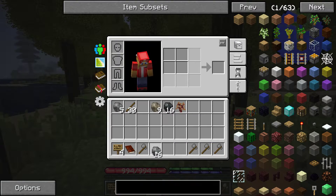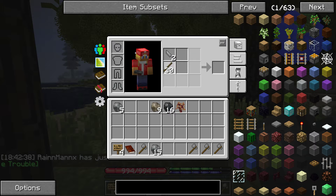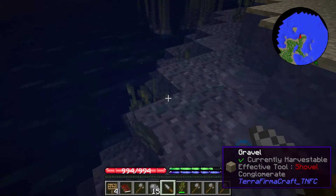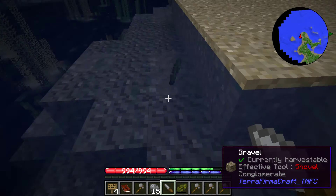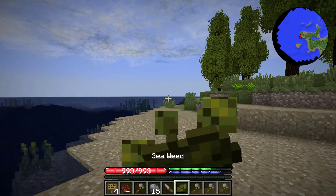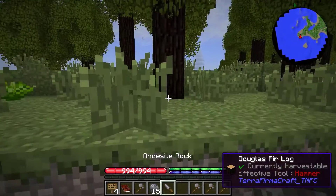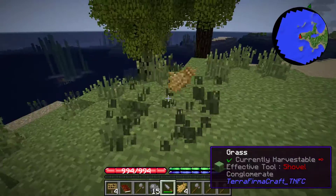Also a good thing to do: make some knives, because you're going to need some food. Go to seaweed, right click, and you'll get the seaweed, which is a good starter food. Also get some straw, which we'll use later on.